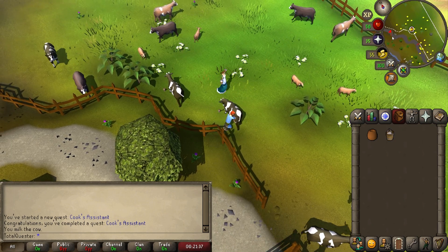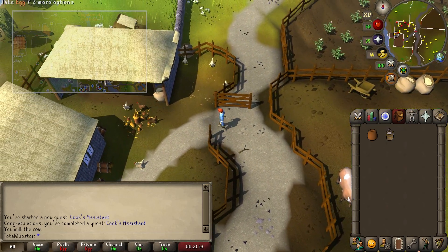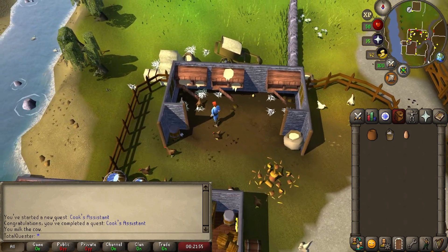Now exit out of the cow pen and run north again along the path until you see a chicken farm around to your west. Head inside the chicken farm and take the egg on the ground.